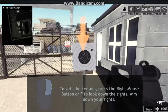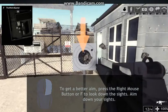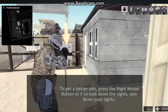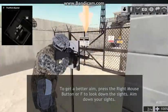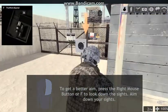To get a better aim, press the right mouse button or F to look down the sights. Aim down your sights. Let's try it. Okay, there's a reason I can't shoot the target. Who is that? Oh, that's me. Whoa. This is confusing.